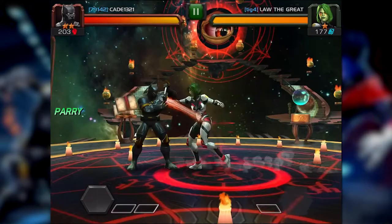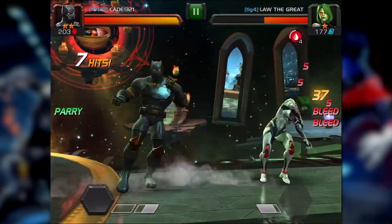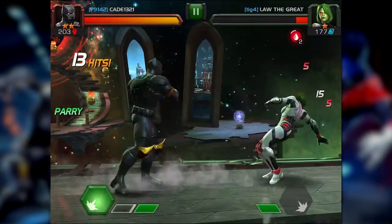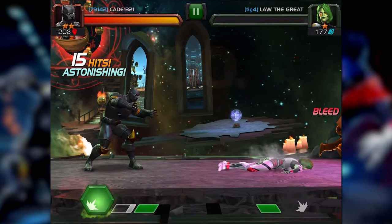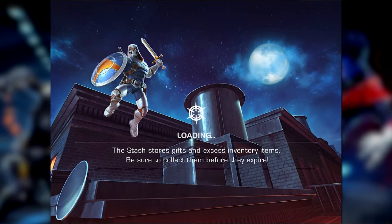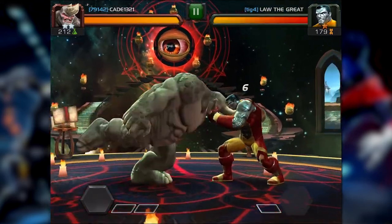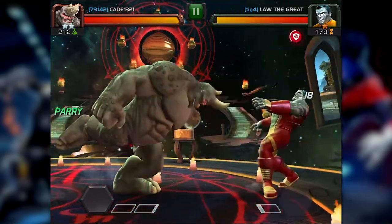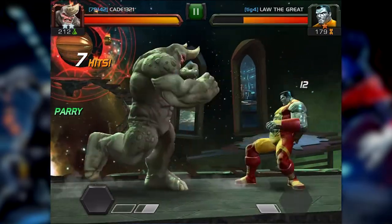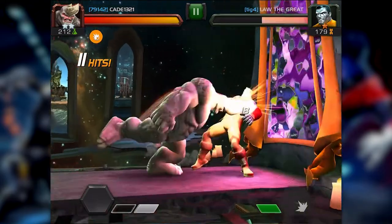Then we had to spend 400 units on each to buy those catalysts because we ran it so many times and were getting almost nothing from the drops. You might say for 400 units we could have run it so many more times energy-wise, but there's no guarantee the drops would have come — the shards were next to nothing. They've really dropped the drop rates; they used to be much better for those back in the day.